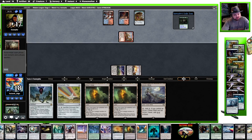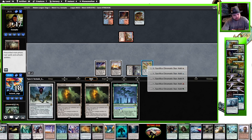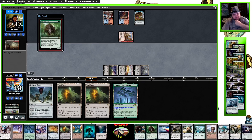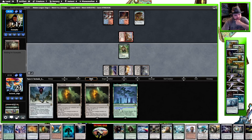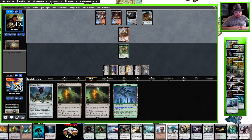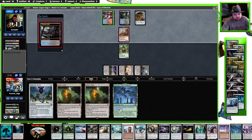They could Ancient Stirrings — that looks like a held-up counterspell. Let's see if they have one. No counterspell, possible removal then. Definitely a Death Shadow build if they're waiting to crack those.